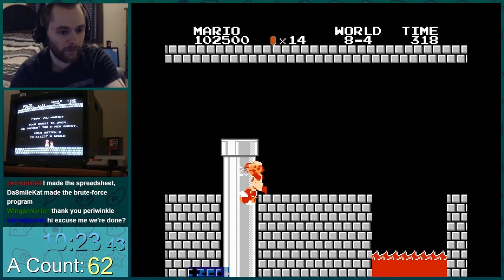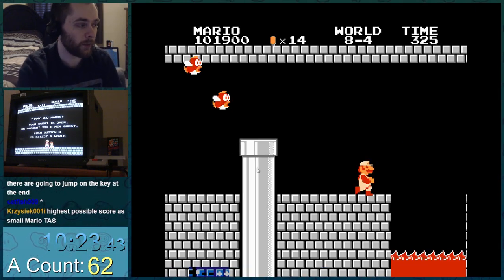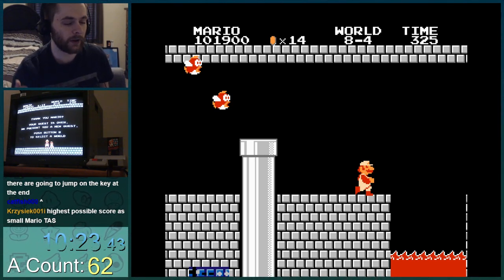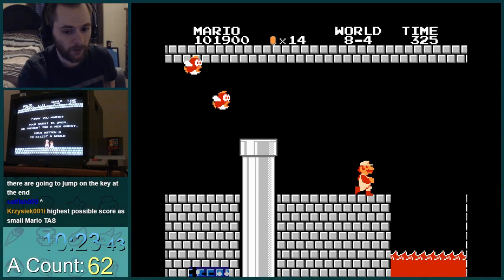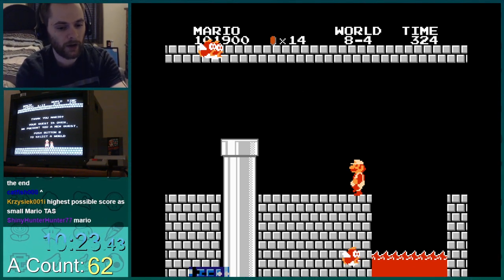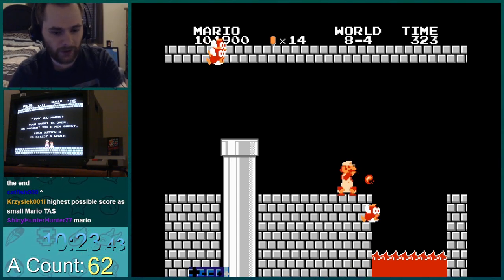Periwinkle made a spreadsheet, and Smile Cat was able to use that to brute-force what frames we should pause on — basically the combinations we could do to get cheap-cheap patterns that would let us clip through the pipes and staircase up the pipe. This was the fastest solution found. One thing that's pretty subtle in speedruns: you go in this pipe because it's faster. You're supposed to go in the next pipe to go to the water room, but you can go in this pipe if you scroll the screen far enough to load the next pipe's entrance point. When you come over here, you start making three cheap-cheaps jump — normally only two jump, but if you scroll the screen far enough, three cheap-cheaps start jumping, so that lets you get a faster pattern up, which might even be required to do this crazy staircase.